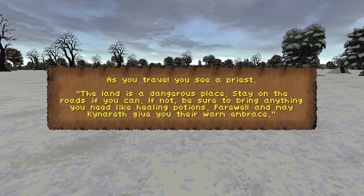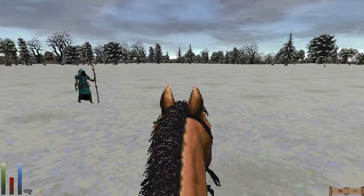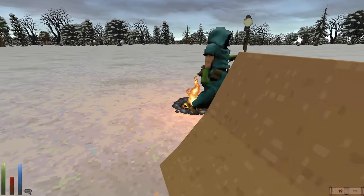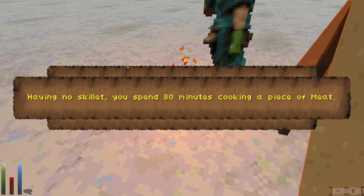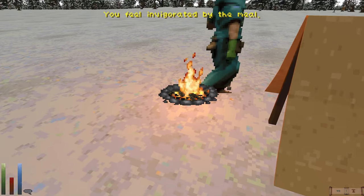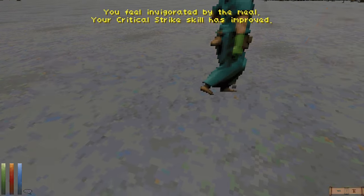We're back at the Nest. We brush aside some cobwebs. A priest on the road says 'The land is a dangerous place, stay on the roads if you can.' Maybe we should set up camp with this guy for a second. The dangerous thing about making allies with casters is you might get caught in the splash damage of their spells. Let's eat the meat and rest a bit until we're healed.